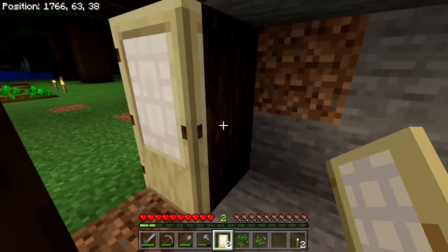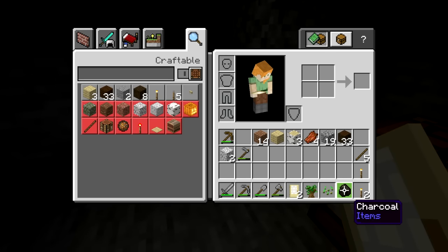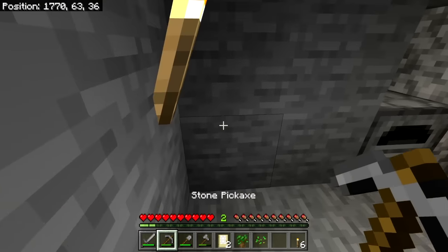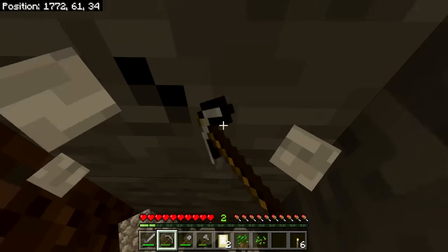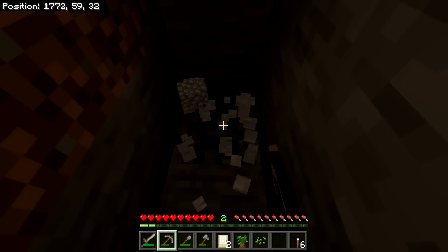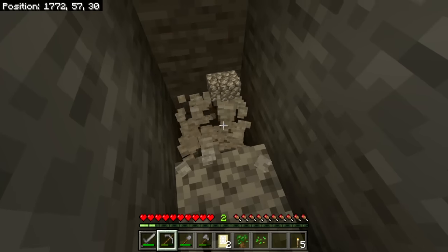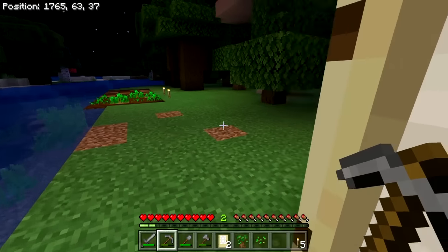If we had a bed we could sleep and skip to day, but we don't. We don't have any meat to cook either, so our charcoal is best used to make more torches. We're going to use this back corner and dig down three at a time — similar to harvesting the dark oak tree — creating a staircase down into the earth that we can hop up to get back to our safe little hole where we're safe from all the scary things out in the night.